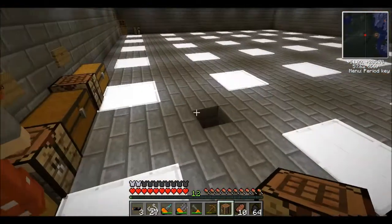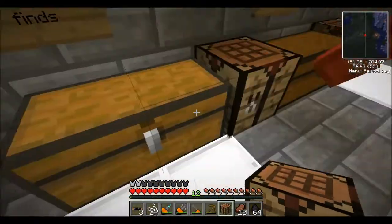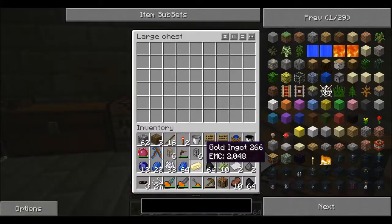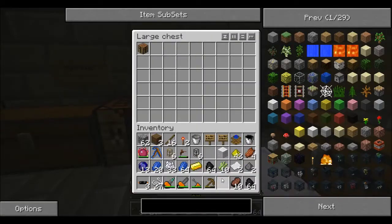Maybe we can put the alchemical chest there. Oh, alchemical chest — never mind, I thought you meant the condenser. Put whatever then. I don't have any of those. I think that's all you have — it's all in the machines box.